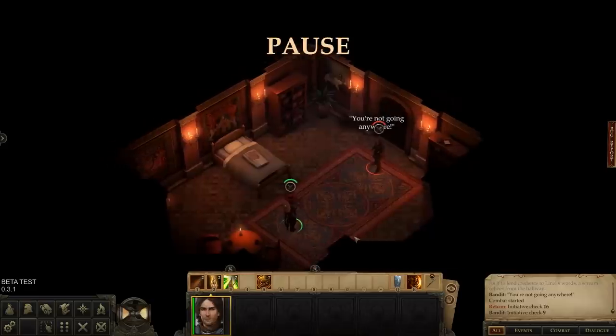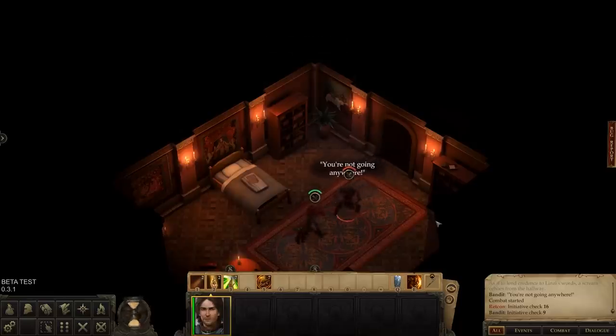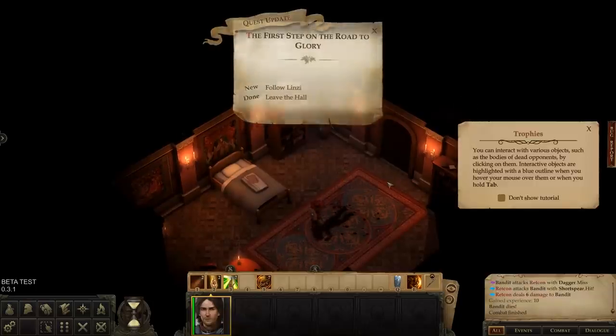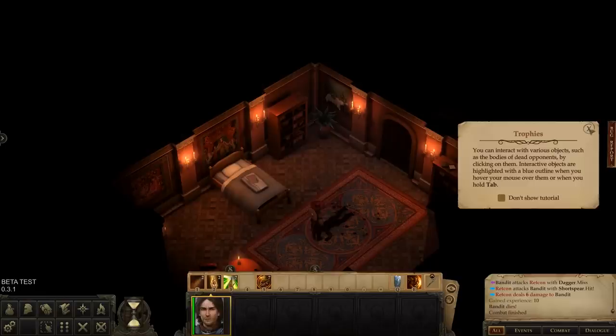Kingmaker uses a real-time-with-pause combat system, but also uses an adapted version of the rules for the Pathfinder tabletop RPG. This means combat in Kingmaker tends to be both fast-paced and exceedingly deadly. Now that we've slain our first assassin, we can collect the spoils of our victory.